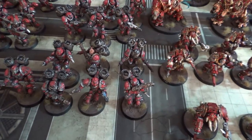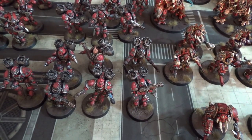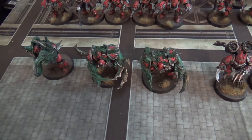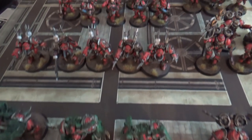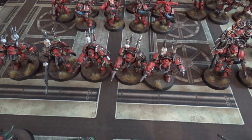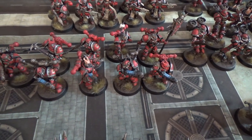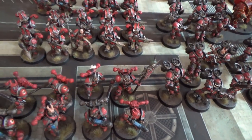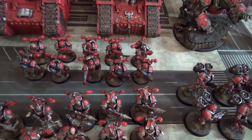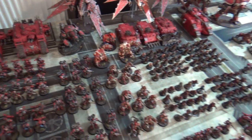Moving across: five Warp Talons; seven Raptors with two meltaguns, a power sword champion, and an icon of despair; two more squads of Raptors — one of seven, one of six — both with plasma pistols on champions and two meltaguns, all marked Slaanesh; a squad of three Mutilators; five Terminators with reaper autocannon, power fists and a chain fist; nine Chosen making their debut with three plasma guns, plasma pistol champion, heavy bolter, and an icon; ten Rubric Marines with warp flamers; and finally one squad of Havocs with four plasma guns and a combi-plasma on the champion.